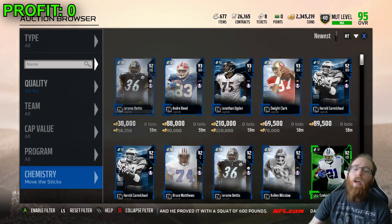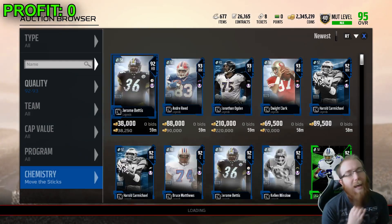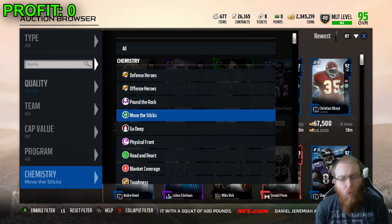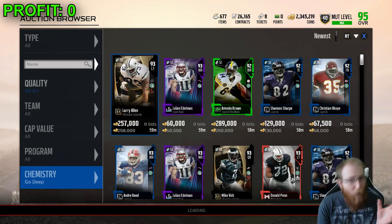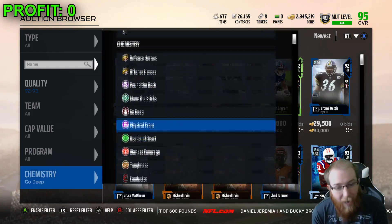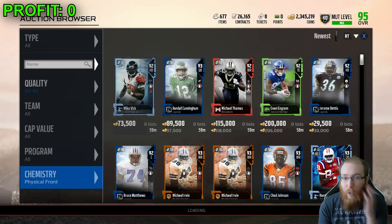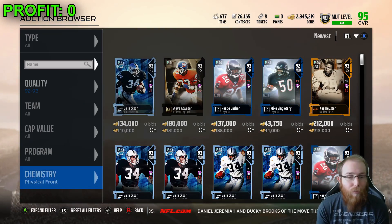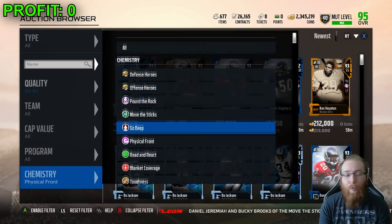Here we go with our filter — 92-93, going through the chemistries. I'm falling in love with this, I think it's really, really good. If you have fewer coins, try 90-91 or go all the way down to 84-85. That's actually pretty solid as well — you can get a lot of nice snipes. Just make sure you're seeing the newest cards, seeing 59 minutes there, and you should be pretty good.